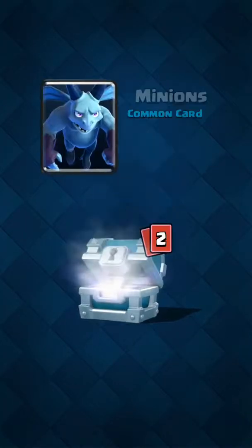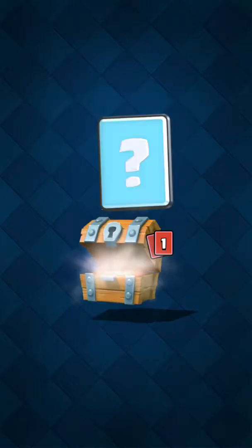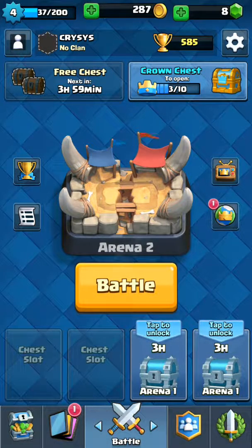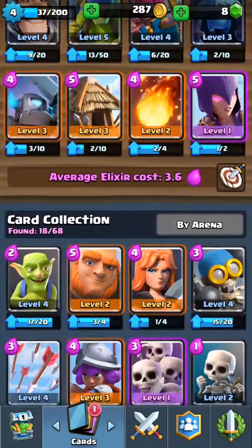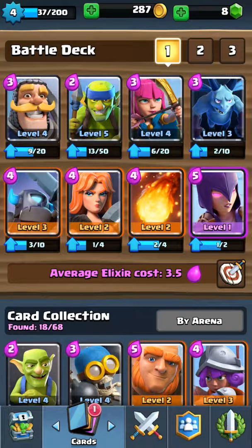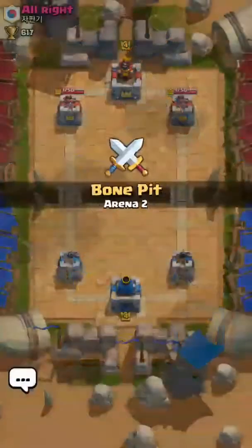Hey guys, welcome to another let's play. This time we're gonna be playing Clash Royale. I have an account level 4 — I didn't realize I had it but I do. So we're gonna check out my deck first of all after we open some free chests. We have the Witch, Minions, PEKKA. I want Goblin Hut in there — I'll switch it with the Valkyrie. Night Witch, Spearmen, Archers. Looks pretty good, pretty low mana cost. Good to go, let's battle on.